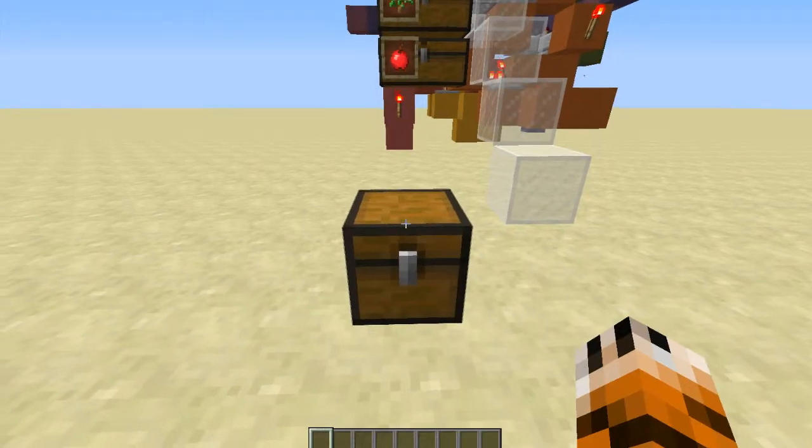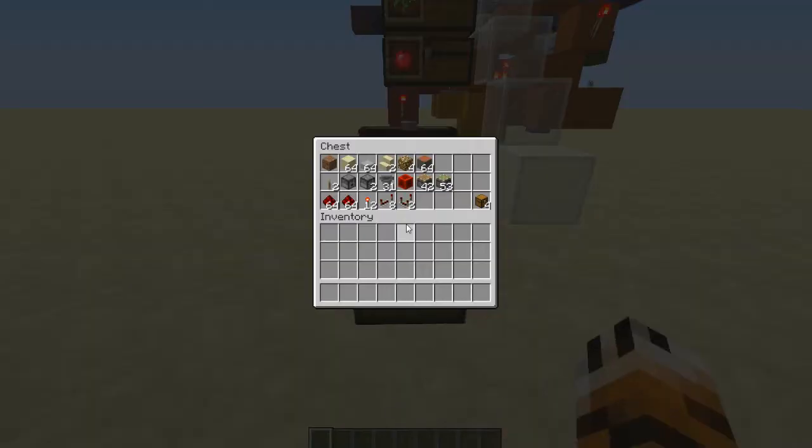In order to build this farm you'll need some resources. Please feel free to pause the video to look these over and get a few back. If there's a stack of 64 it really just means that you'll need a lot of it. Also please notice that the chests in the bottom right are more symbolic for you to make your own storage system.